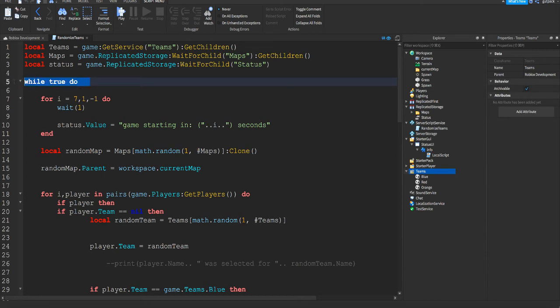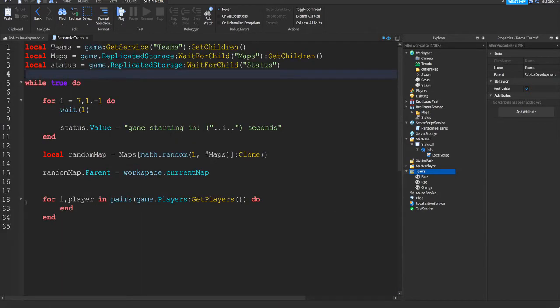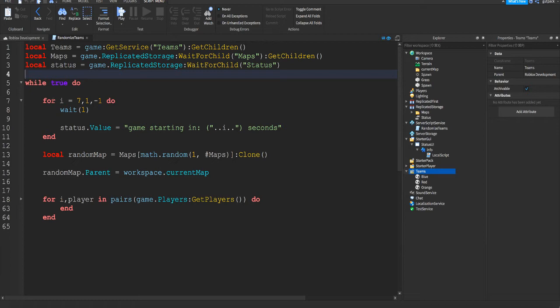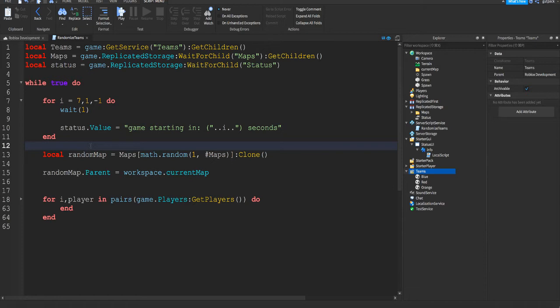Now we do an infinite loop — a while loop: `while true do`. Make sure you have an end. I start off with a for loop for the intermission. You can change the time to anything you want — the first number is the start of your intermission. I have it set to seven seconds. You can keep this part or delete it if you don't want an intermission.